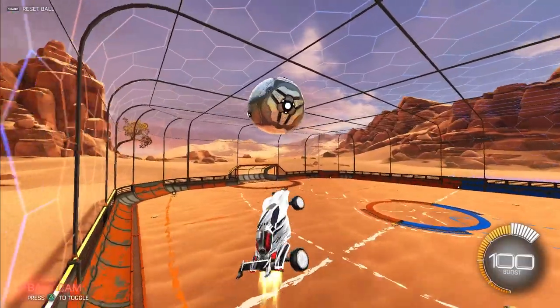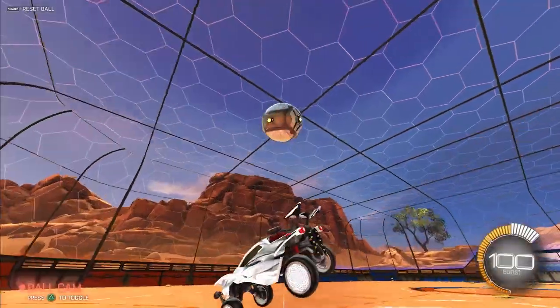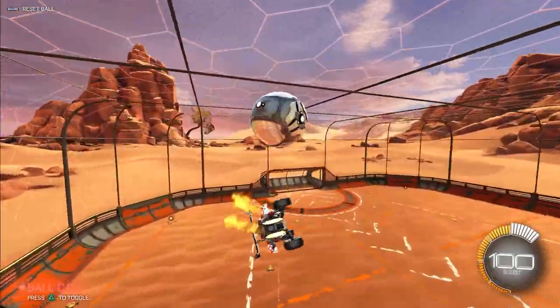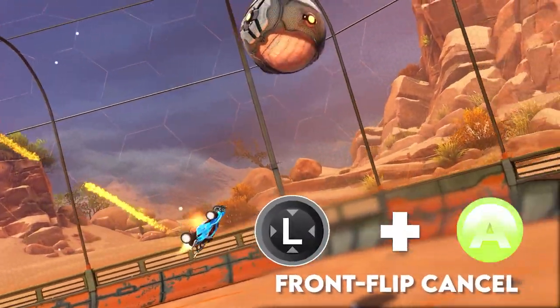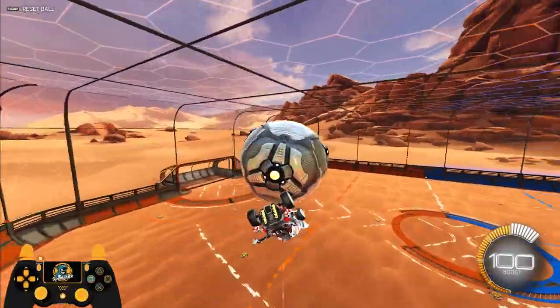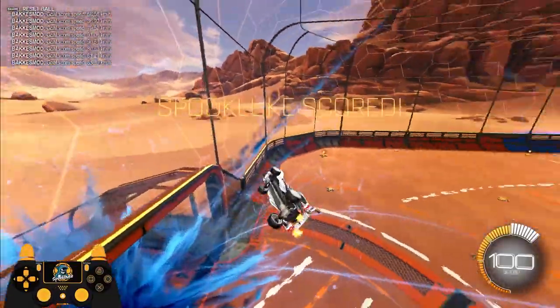Number one: easy mode. If you're not familiar scoring flip resets and you want to do something better than just a front flip, what you can do is air roll your car upside down so that it's right below the ball. Then do a front flip cancel to reach your nose out under the ball and scoop it up. This is one of the easiest ways to score a flip reset that will change the ball's direction massively and help you score more.